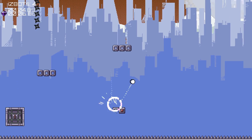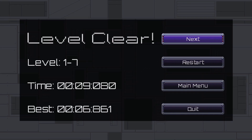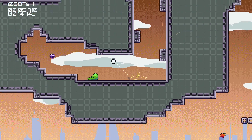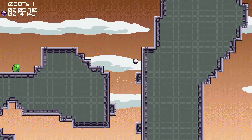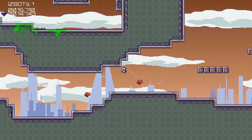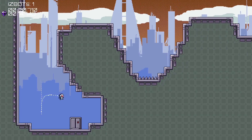They're constantly introducing new mechanics as you go through them. We've already seen blocks that'll disappear if you stand on them, two different types of enemies. There's three types of enemies now — these little fish things that are a little hard to jump on.